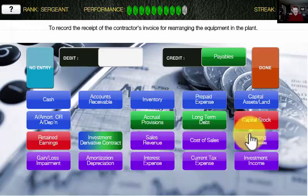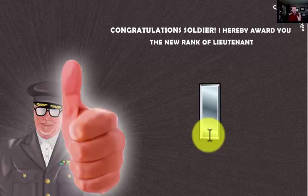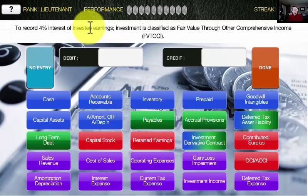We're at lieutenant now — we are now getting into the hard stuff. You should be thinking advanced accounting by this point — third or fourth year, or maybe even a professional program. To record the 4% interest in earnings for an investment classified as fair value through other comprehensive income. You have to know how to record investment income from fair value through OCI. In this case, we only record when we receive dividend income and any changes in the fair value of the investment — so there really isn't an entry to make here for the 4% interest in earnings. Tricky! That one took us a little while.